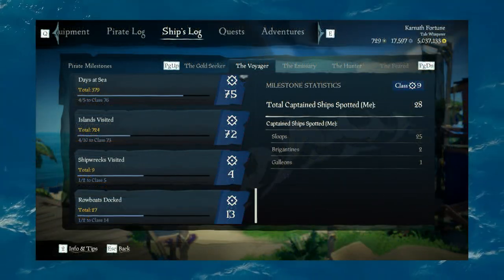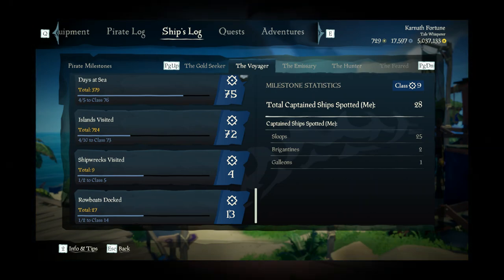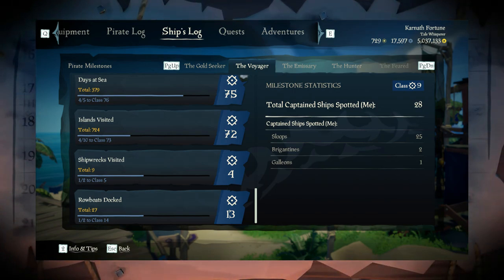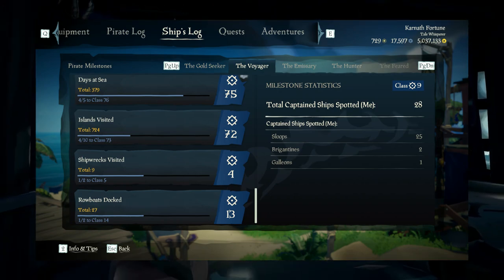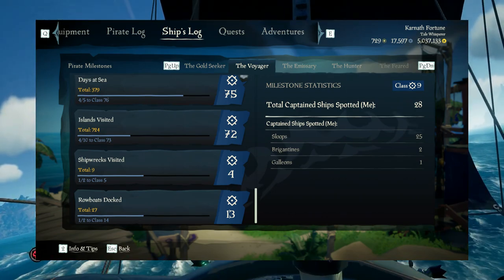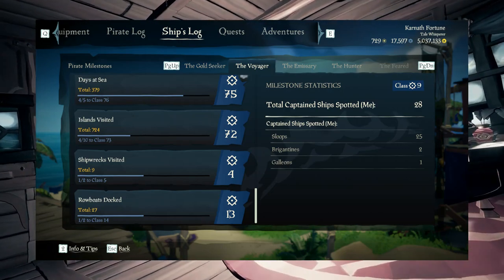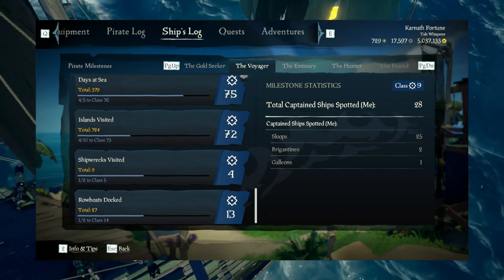For the Voyager, it's not a great answer, but the best thing I can suggest is just to play the game. My overall class is 197, and 147 of those come from Days at Sea and Island Visitors combined, both of which you can't really grind out. There are other things like Rowboats Docked, which is 13, and other bits and pieces, but the best way to do it is just to play the game. It's not really a grindable one, unless you want to go out and do Tall Tales, because there are Tall Tale milestones.